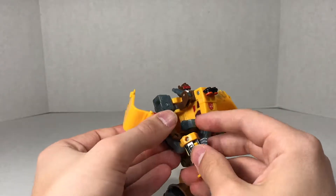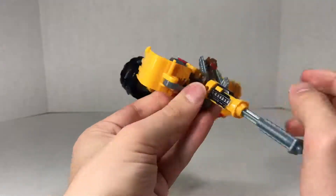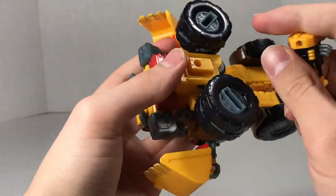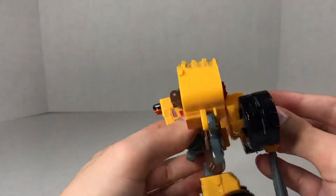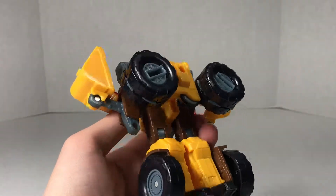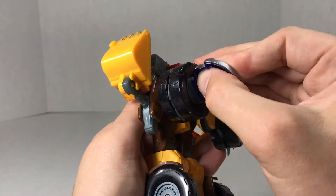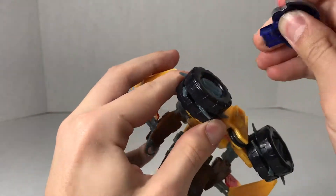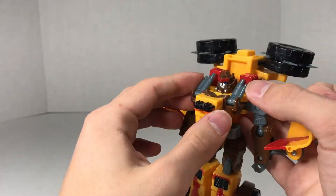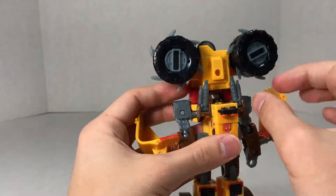Besides that, he can hold his gun in his hand. And you are, in fact, able to store it on his back right here if you do not want him holding it in his hand - that's nice that there is storage for that. And the Cyberplanet key is still active in this mode. You just pull those out.